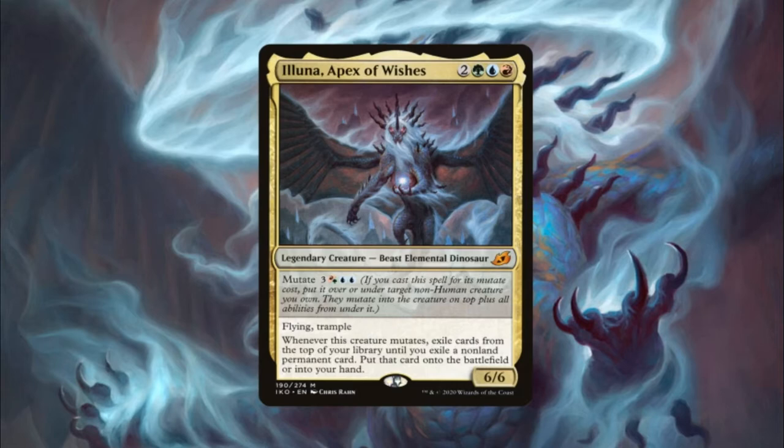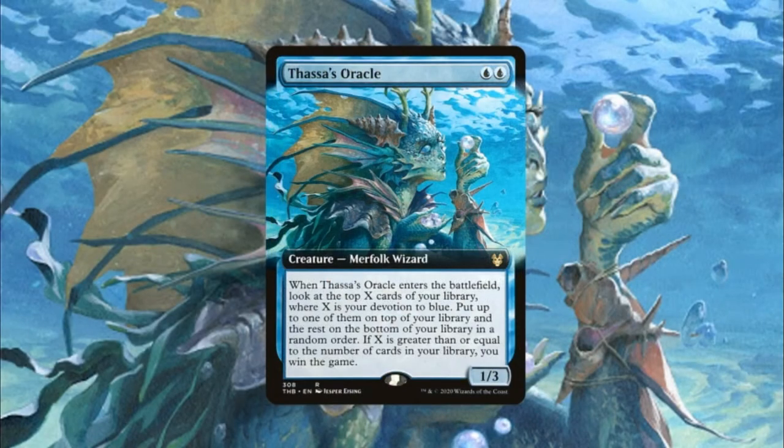For this to work, our deck is only going to have one non-land permanent. When we mutate Eluna, our hope is to exile our entire deck and then win with our main win condition: Thassa's Oracle. Thassa's Oracle is a two-drop blue blue creature — a Merfolk Wizard, 1/3 — that when it enters the battlefield, lets you look at the top X cards of your library, where X is your devotion to blue, and if X is greater than or equal to the number of cards in your library, you win the game. Basically, we mutate and exile our deck, then cast Thassa's Oracle with our last two blue mana, and we win. Even if opponents remove all our blue permanents — Thassa and Eluna — our deck still has zero cards in it, which still causes us to win. It's a risky all-in strategy, but really cool when you pull it off.